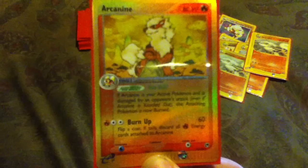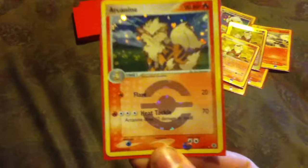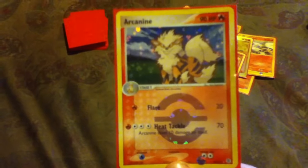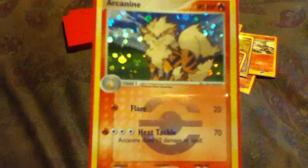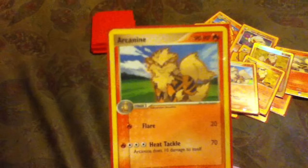Here is the EX Sandstorm reverse holofoil — and of course there's a normal version too. Maybe I should have done normal first, then reverse holofoil for a bigger surprise. Next is from EX Fire Red Leaf Green — this is a reverse holofoil, apparently because of the Poké Ball pattern. And here's the normal version.